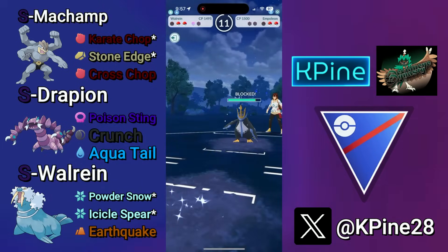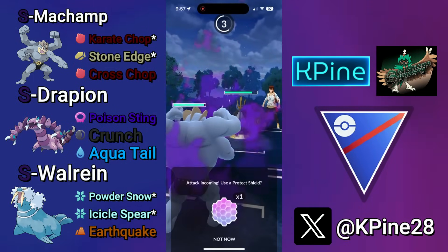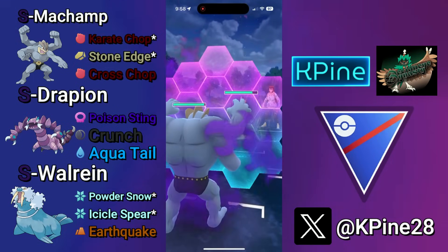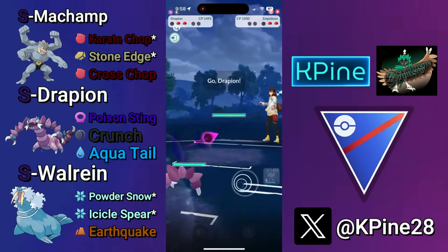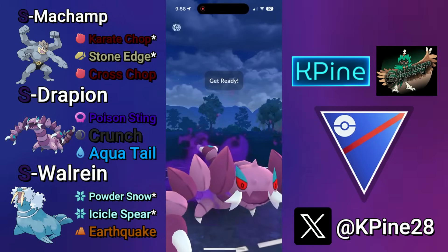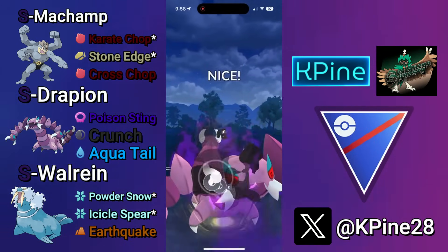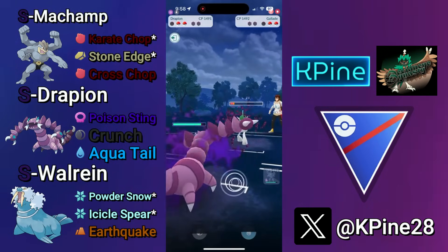Metal Claw generates the same amount of energy as pre-nerfed Steelwing, so the counts are still going to be 6-6-5 for Empoleon. Now I bring my Machamp — I will have to shield once. I noticed I get to that Cross Chop on the CMP tie to their second Drill Peck, so instead of throwing it, I'm expecting them to go for the catch. So I make a very risky play and swap into my Drapion.